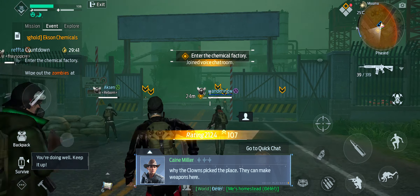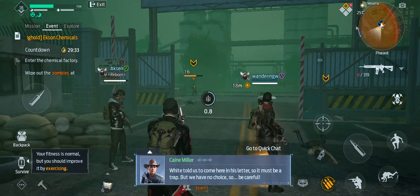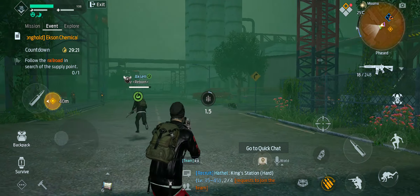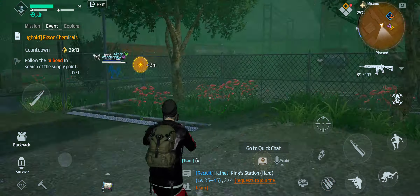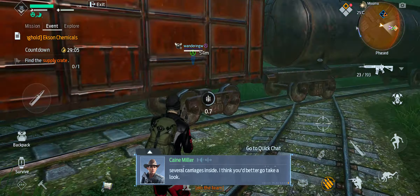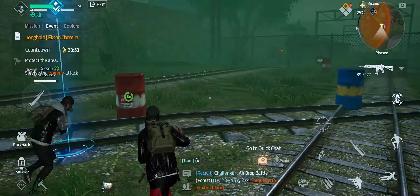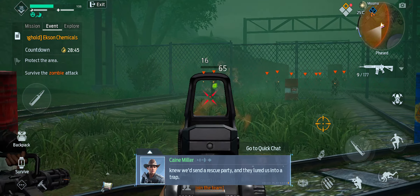Enter the zone. Let's check the XP. That's probably why the clowns picked this place — they can make weapons here. White told us to come here in his letter, so it must be a trap. One guy has a mini guard. The chemical factory exploded after the outbreak, causing a landslide from the mountain and trapping several characters inside. There are all these zombies but not a single clown — they knew we'd send a rescue party and they lured us into a trap.